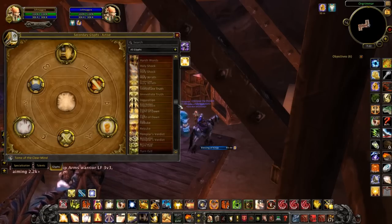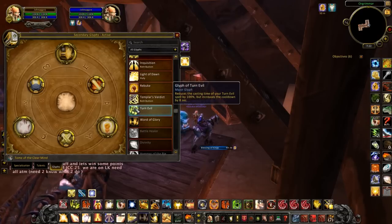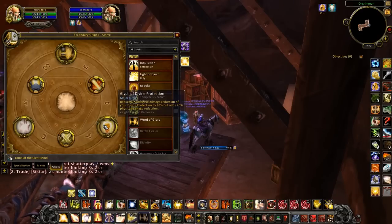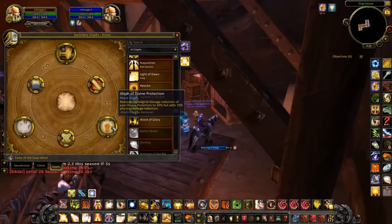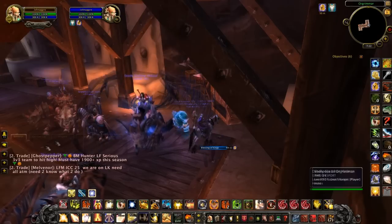The only glyph I swap out is this one — when I'm against warlocks and DKs I change Harsh Words to Turn Evil. You need to keep the warlock's pet away and keep the DK's ghoul away. When you're against those comps, swap Turn Evil in for Harsh Words and keep the rest, because that magic and physical damage reduction from Divine Protection is still very important, especially against lock-warrior or similar.